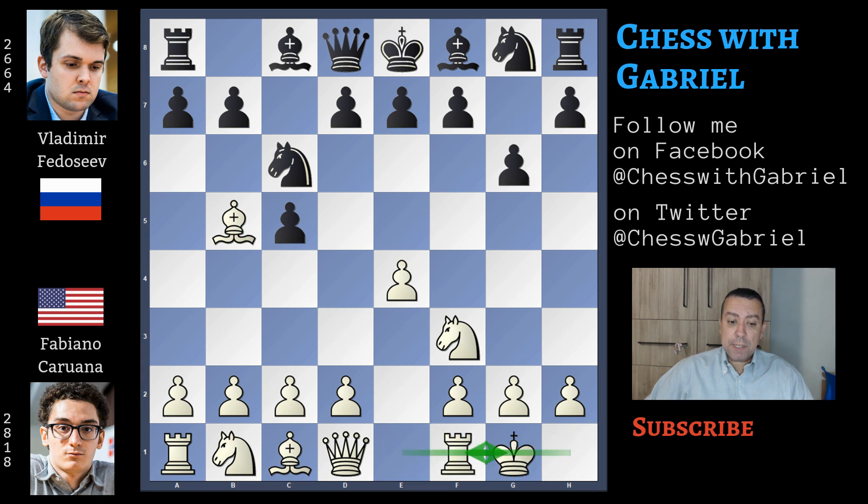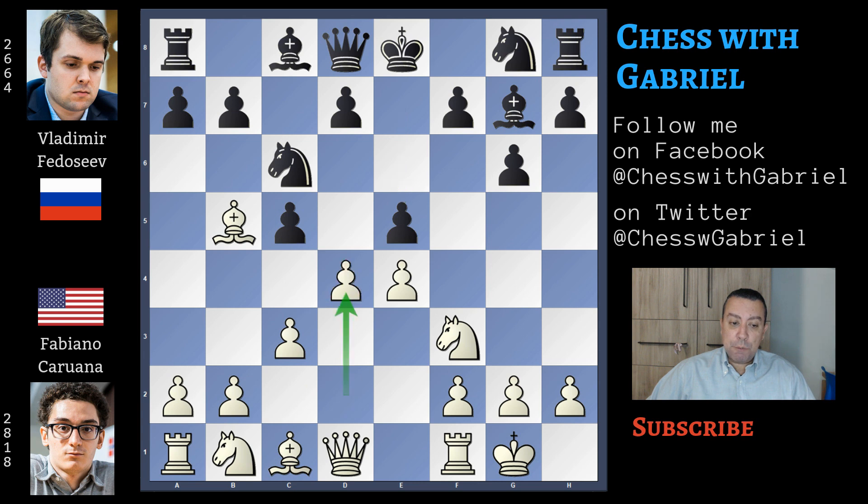g6, short castle for white, bishop to g7 and here comes c3. e5 and in this position here comes d4.